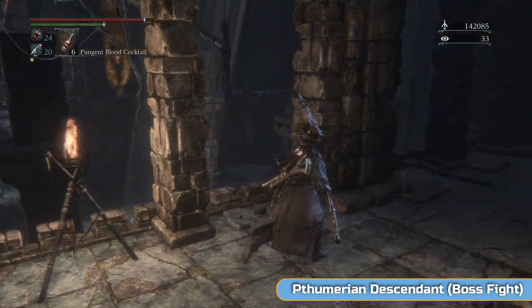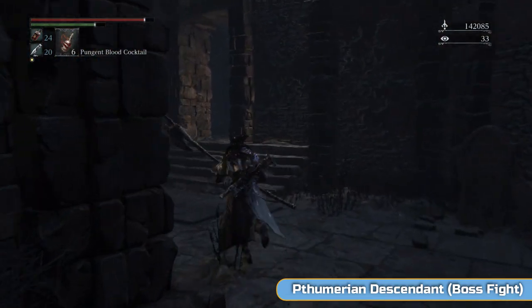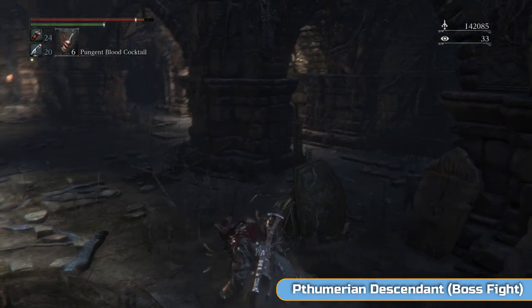It's basically where we started the game — that first run up to the Cleric Beast. Kill the big guys, kill the werewolves, kill the other big guy that's just outside the boss gate. You should get 15 or 16 blood vials, and it's a really simple run. You're not going to take any damage — you can just run.